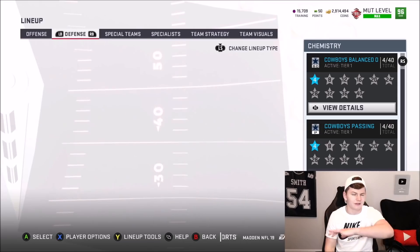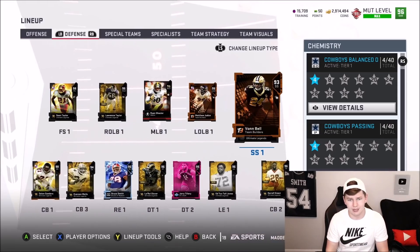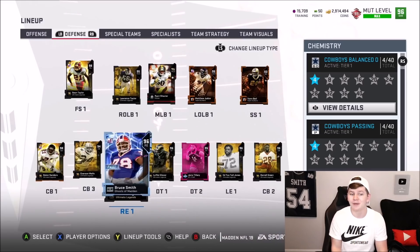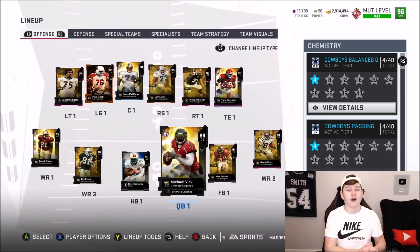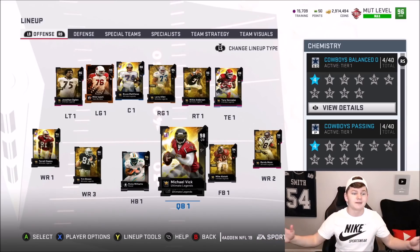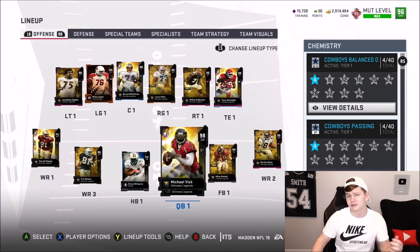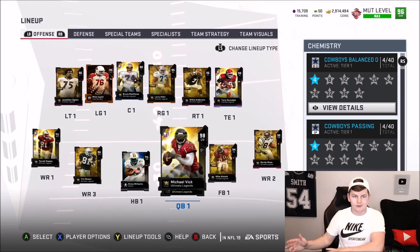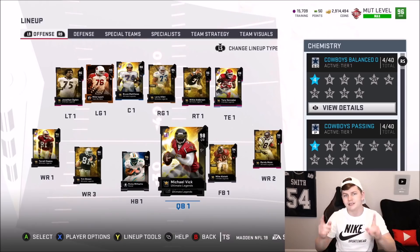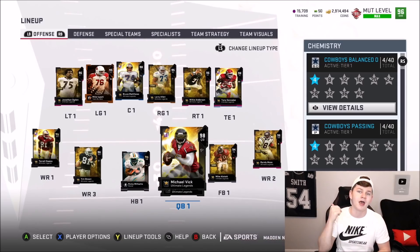I did sell a lot of the cards so I could do more pack openings at the end of the year. This is the defense — we definitely did not have 93 Von Bell as starter strong safety at the peak of this team. This team was really, really good. With that said guys, I hope you enjoyed the video — drop a like, hit that sub button. If you want to see another throwback pack opening or the comparison series I mentioned — Madden 19 to Madden 21, Madden 20 to Madden 21 — let me know. See you guys next time.